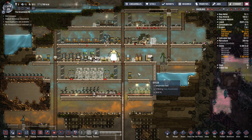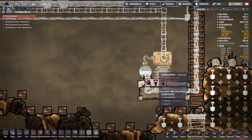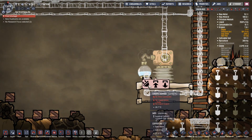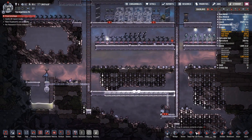Ahoy there, I'm TinyPirate and welcome back to Oxygen Not Included. Our research completed and we have constructed the carbon skimmer down here, which requires power and water - quite a bit of both.